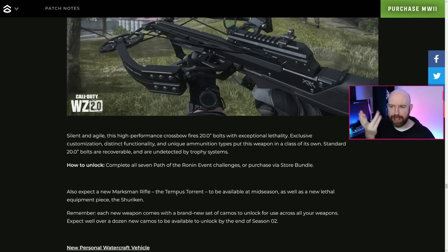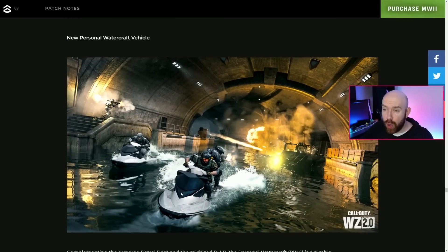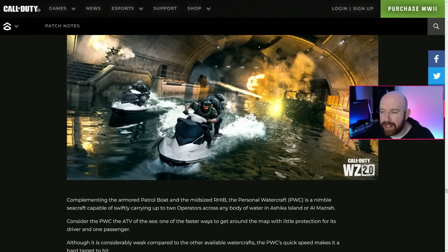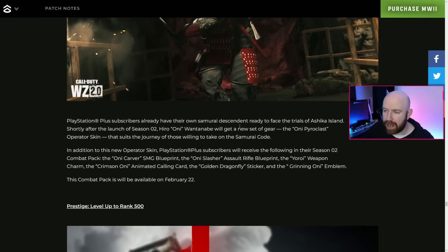Mid-season brings a new marksman rifle, the Tempest Torrent, and new lethal equipment — the Shuriken, basically throwing stars. Also notably, jet skis are coming to both Ashika Island and Al Mazrah. I really enjoy the boats in Warzone and DMZ, so having something super fast sounds really cool. I'm sure there'll be fun DMZ missions revolving around them, including going through tunnels.